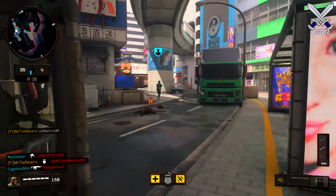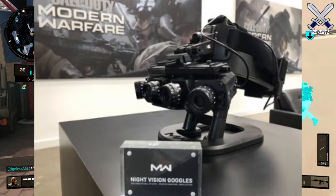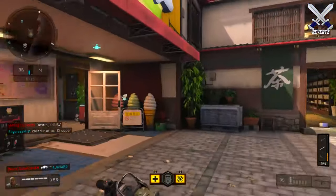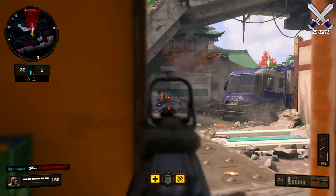We also found out that the Call of Duty Modern Warfare Dark Edition will be coming with night vision goggles, very similar to the Modern Warfare 2 ones, which look freaking sick. The price hasn't been revealed yet, but my guess is it's going to be somewhere between $200 to $400.